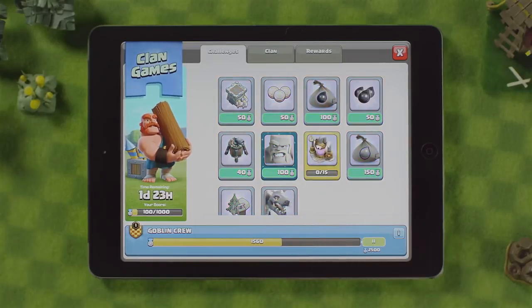When your clan gets to the end of the point meter, your clan moves on to the next threshold, and the points to achieve increase. This will unlock the prizes set for each threshold.